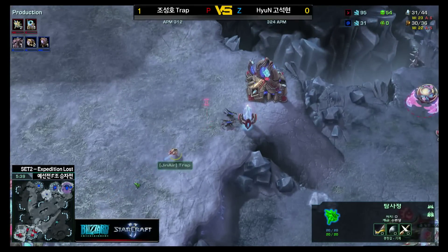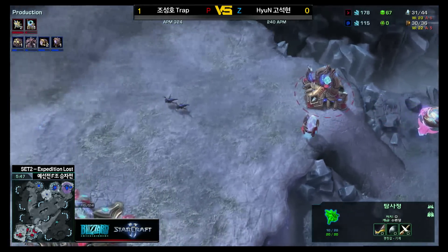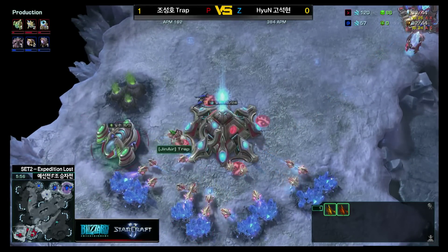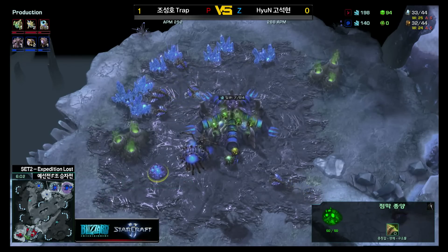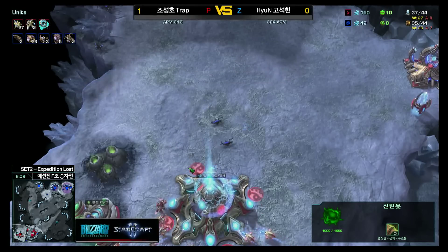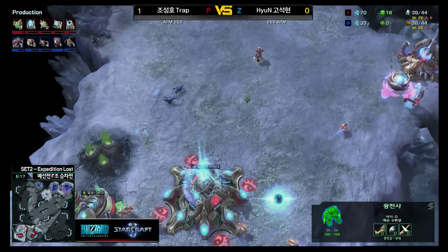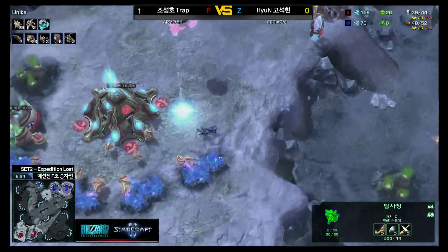Just having to force a little bit more micro out of Trap. Hyun has to multitask himself — arguably a little bit harder. The gates are up, two of them. Warp gate research on the way, no forge. And no tech until these lings are cleaned up. Hyun takes the third — he's got his third going. Only one probe went down. There's the forge, finally.